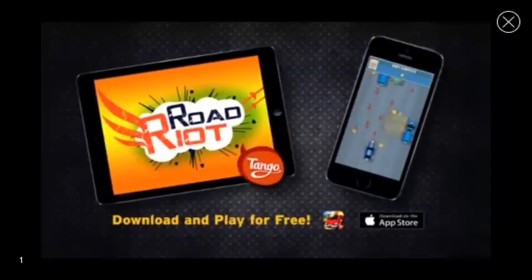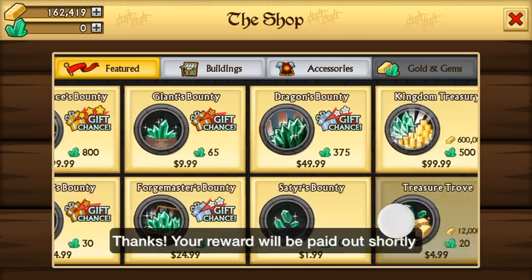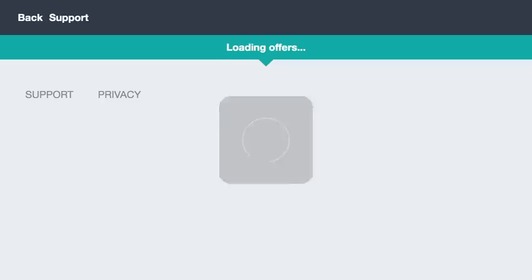Just watch our video offer, click the X, X out of it. It should say this — go back and go to offers, back right out of it.